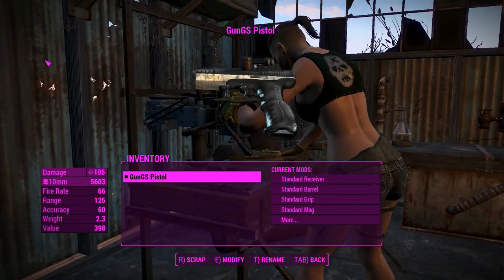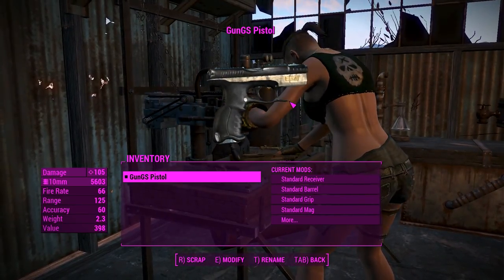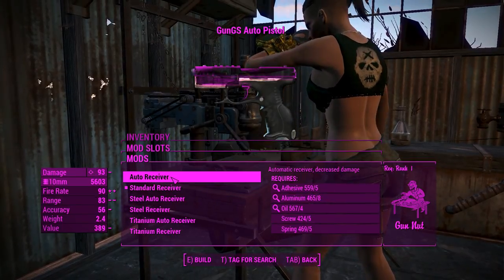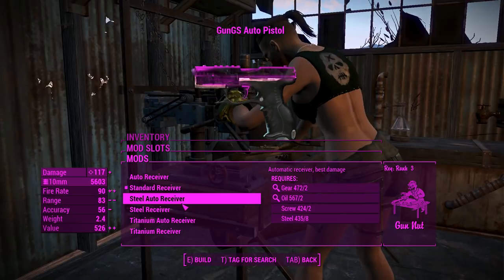Anyways, this weapon is a somewhat customizable standalone pistol using the deliverer animations — not too much to tell about it. We'll get right into the attachments, and first of all we want to go for some receivers. You get three groups of receivers here: just the standard stuff, and you've also got steel and then titanium.